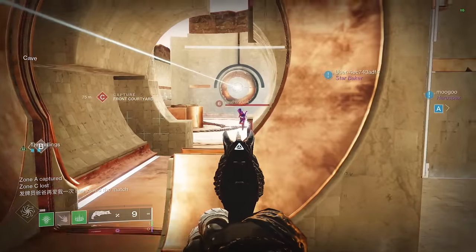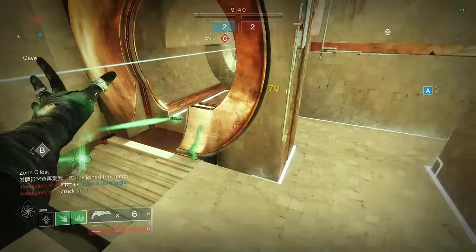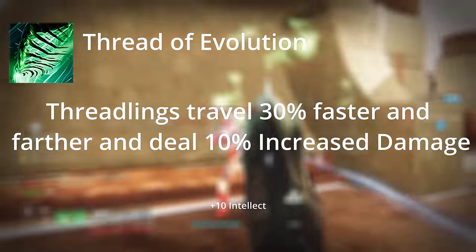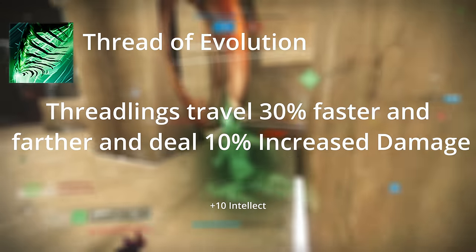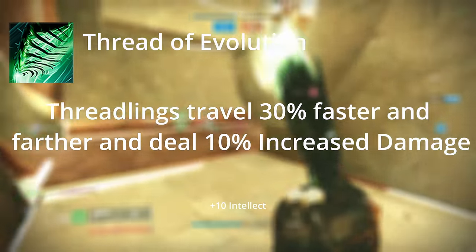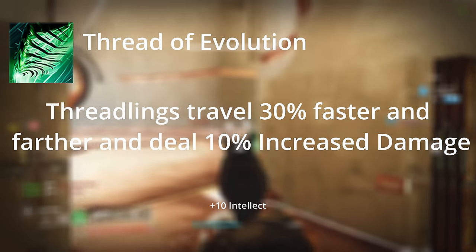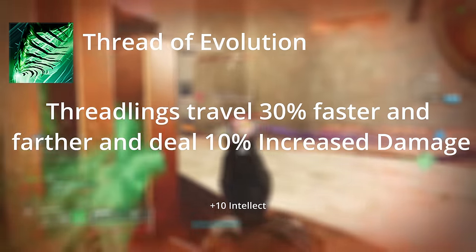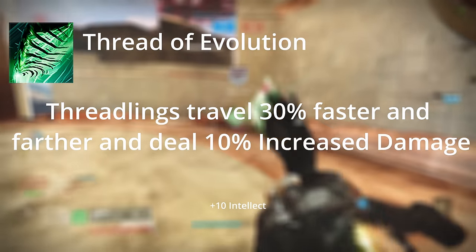Now we're on to the Fragments — we get three to pick from with our choice of aspects. The most important one you definitely need is Thread of Evolution. It increases Threadling travel distance and their damage, bringing it up from 41 to 45 damage per Threadling. It also gives a +10 to Intellect. Overall pretty mandatory — definitely need this one.